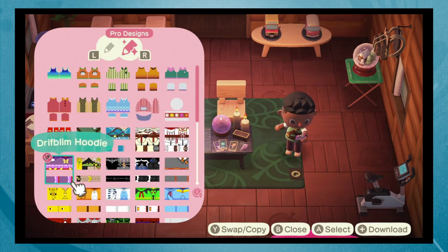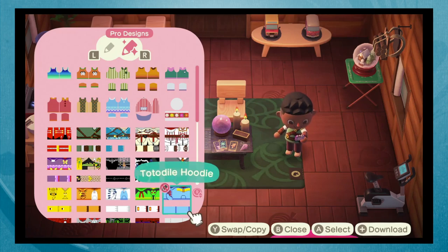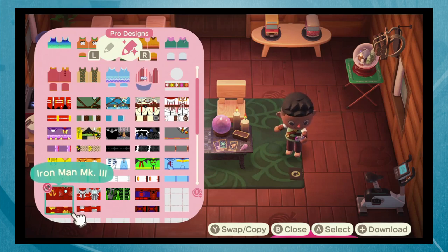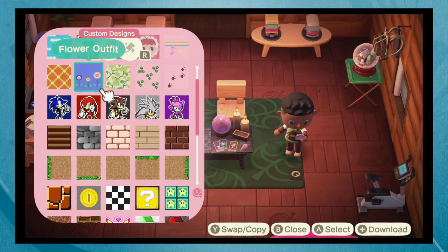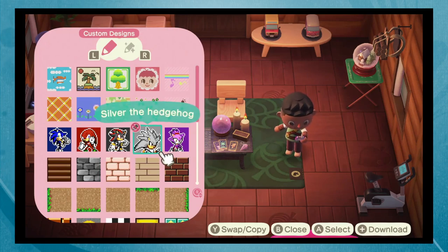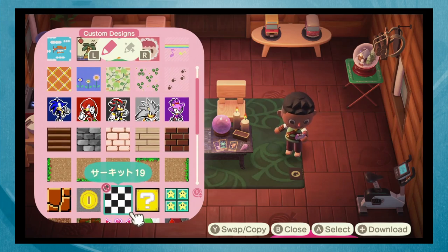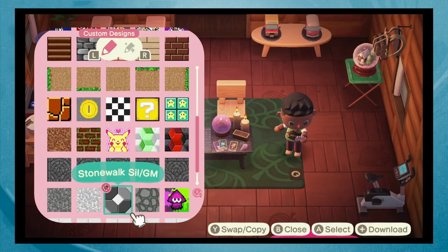I have a Drifblim hoodie, a few Fire Emblem: Three Houses ones, a Gryffindor one, and Pokemon outfits — Totodile, Zatu, Lugia, Raichu, and Pikachu. I also have Iron Man Mark III, Iron Man Mark V, Green Arrow, and Spider-Man. In custom designs I have some Sonic ones — I've got a Sonic painting right outside my house. I downloaded some pathways too, so even though I don't have the proper in-game pathways yet, I do have some paths laid down. They're a little tedious to set up but better than bare grass everywhere.